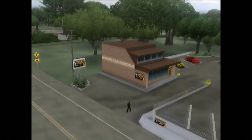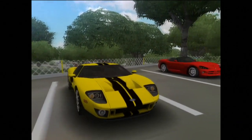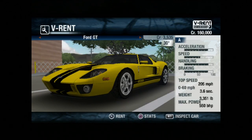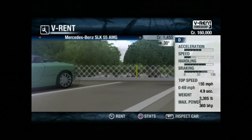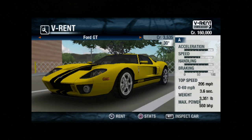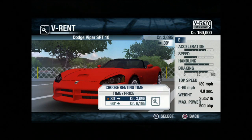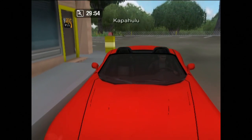This game does take place in Hawaii at a rental car place — a Hawaii rental car, which makes sense. But the cars they have aren't what you typically see at a rental: there's a Ford GT, a Dodge Viper, an Aston Martin, a Mercedes-Benz. These cars are all worth more than my life. Let's go with the Dodge Viper.